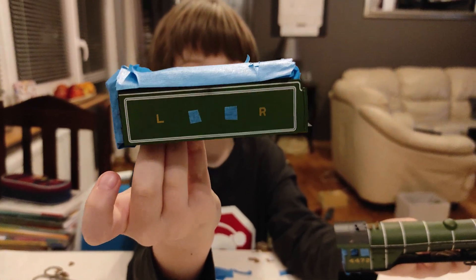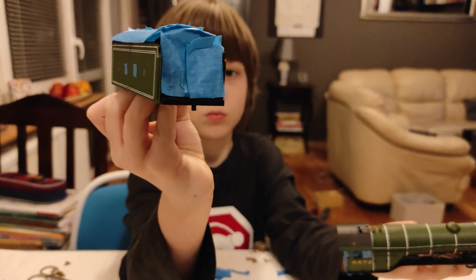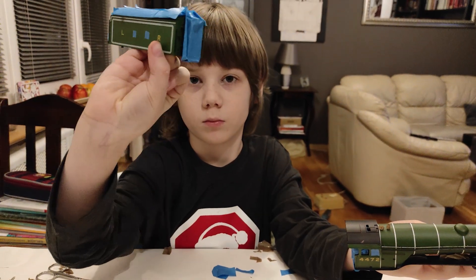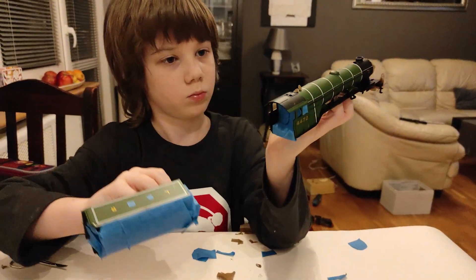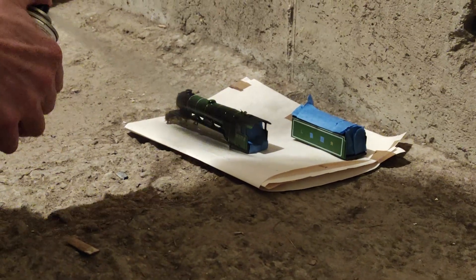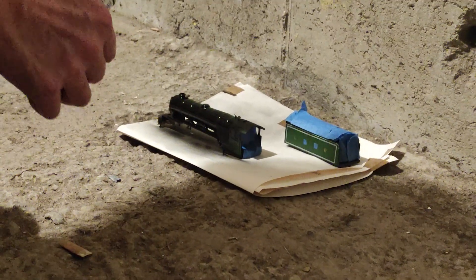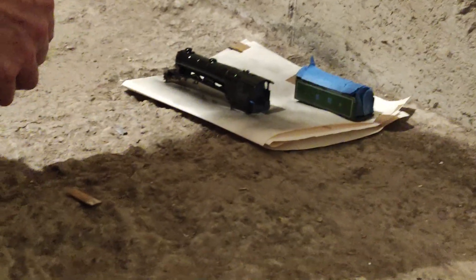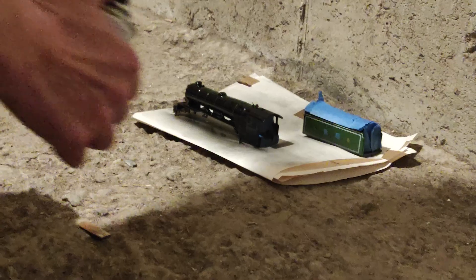On the 30th of November 1934, Flying Scotsman reached 100 miles per hour on Stoke Bank. But in 1939 everything changed — Britain was now at war, so all the liveries disappeared under a black coat of paint. You can see my dad applying the first coat of black.